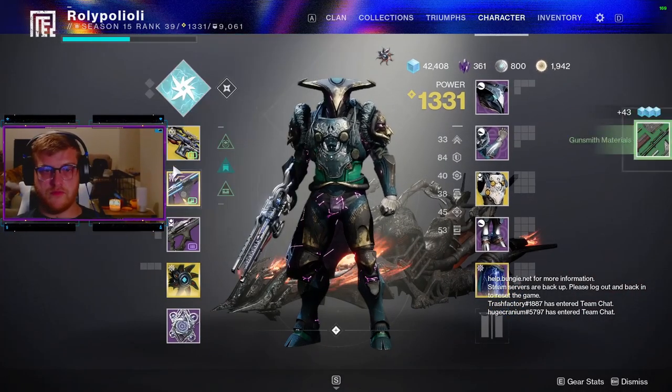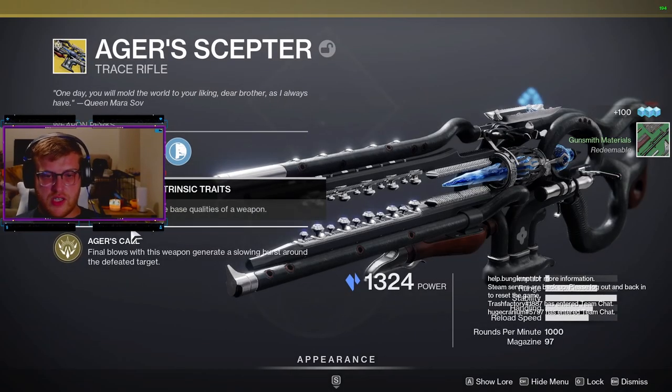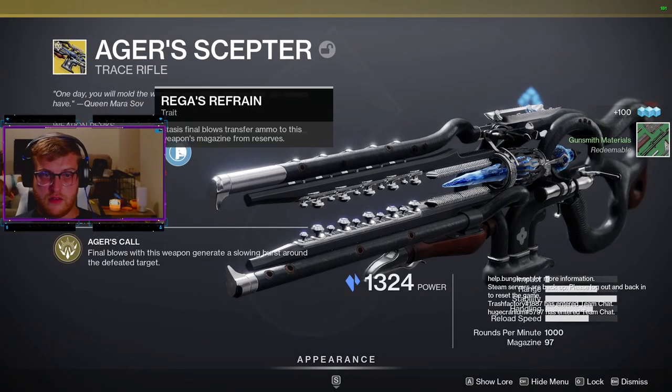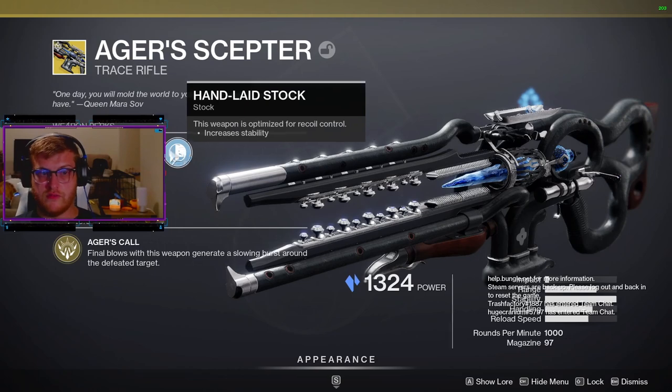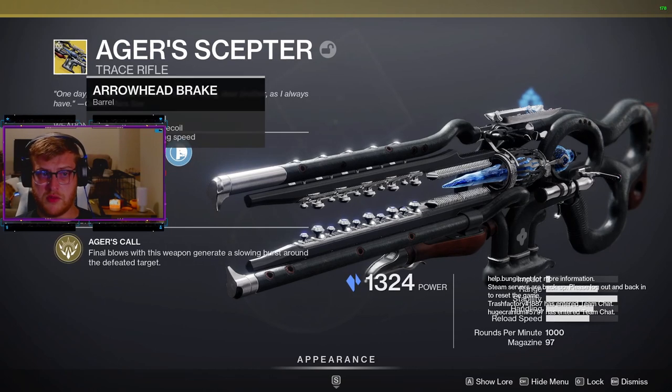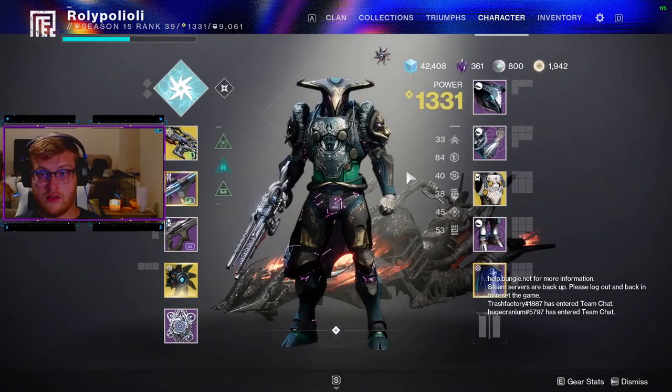The weapon itself looks incredible, and the intrinsic perk is great — it allows you to send out a wave of stasis that freezes nearby enemies when you kill someone. However, I will be docking points, and I've got to give this weapon about a 7 out of 10, because it uses special ammo, which draws back a little bit and doesn't allow you to use it as much.